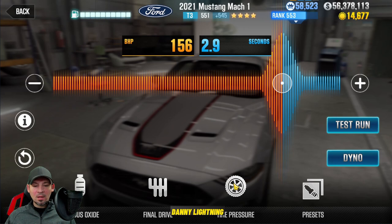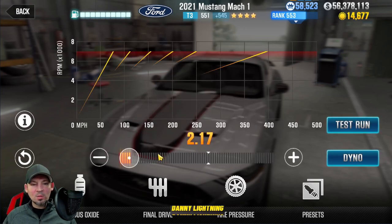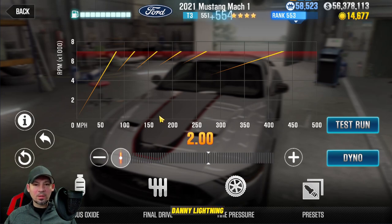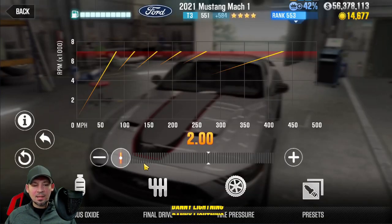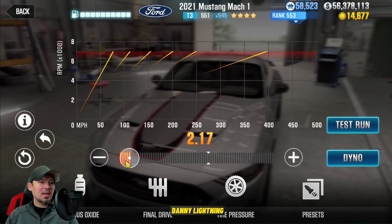Let's talk about the tuning advice. The first thing I did was I tuned my tires — they came all the way down to 8 PSI. The next thing I did is I tuned my final drive. If I pull it all the way over to the left, it actually shows a better dyno time and it shows more Evo points. But unfortunately, this car runs slower and won't beat the dyno time if I move it all the way over there. So what I did is I moved the final drive just a little more over to the right.